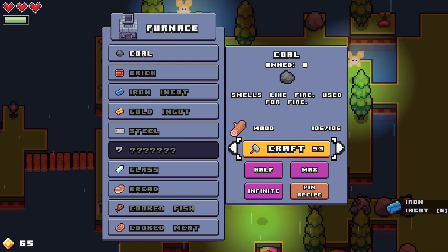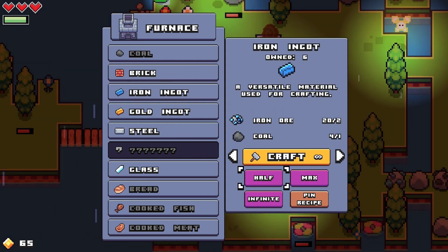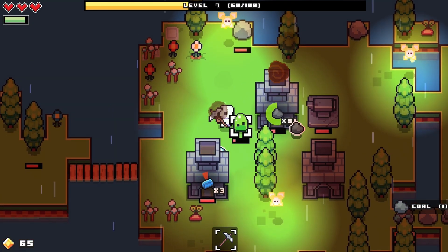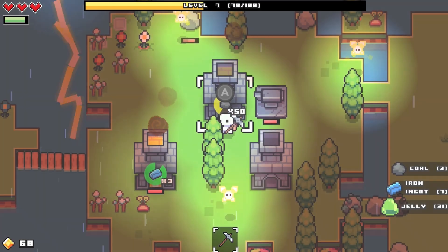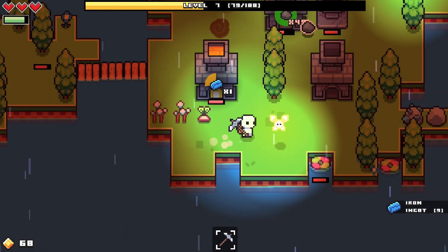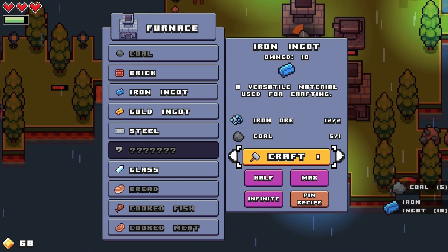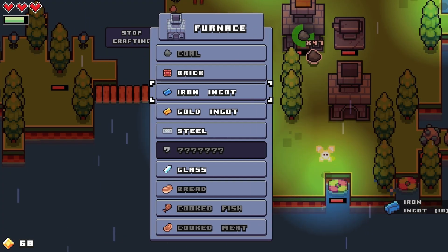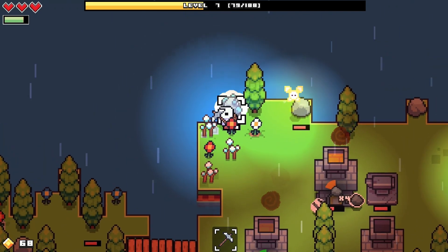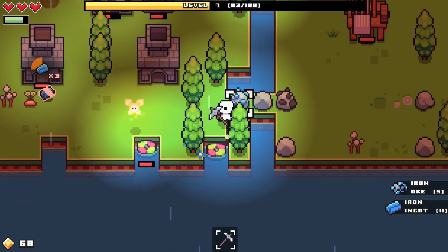I need more coal - I can make 53 coal. Now I gotta use this one to make the rest of my iron ingots. There's a slime over here. Just two more ingots. Now I can make some more - craft five while I still can. Then we play the waiting game. Here comes some more iron ore - there's another one over here!